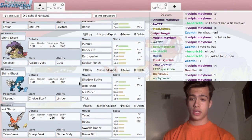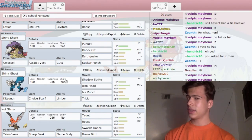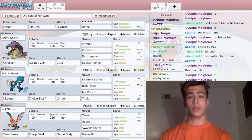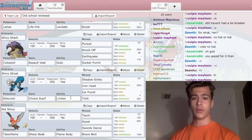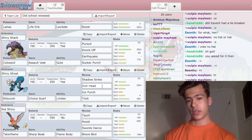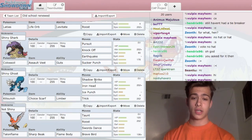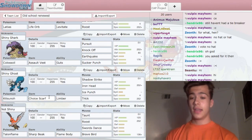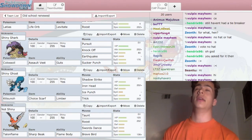I have Kitsunoh here. Kitsunoh is a very good scout. This one's running Limber though, because Limber's better than Frisk. It's running no Fake Out this time — it's running Trick, Ice Punch, Iron Head, and Shadow Strike. It's Adamant because it's scarfed, so that's the most power it can have.